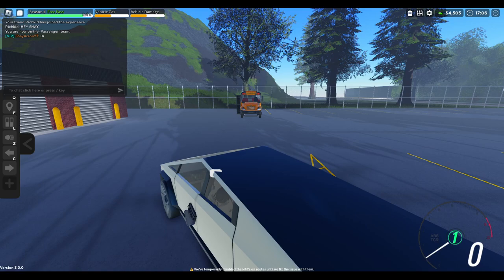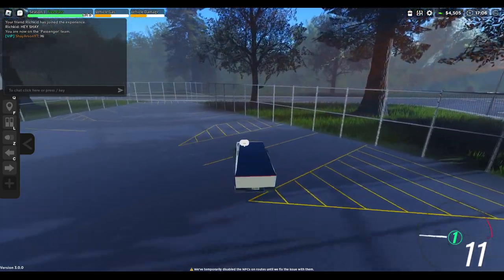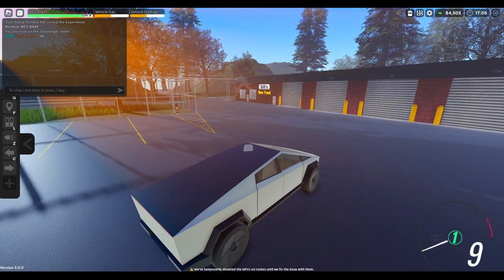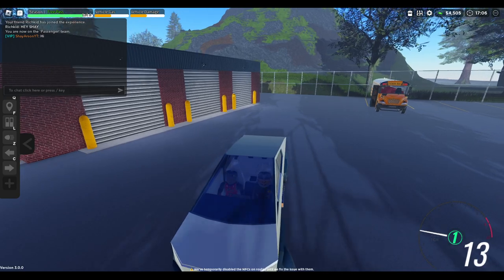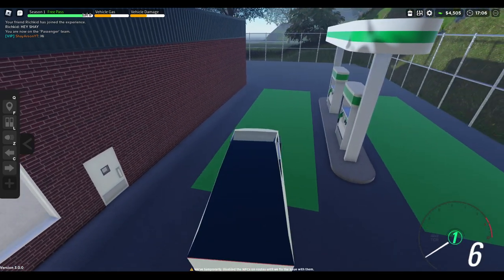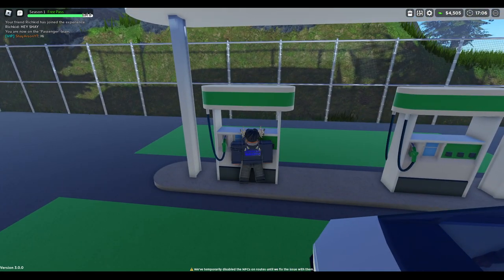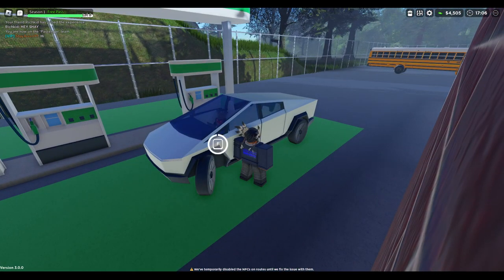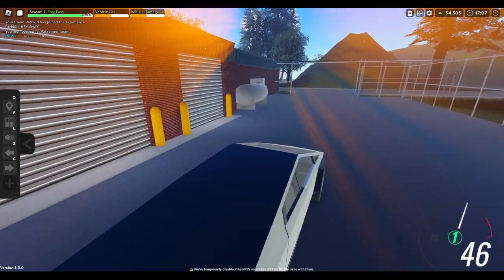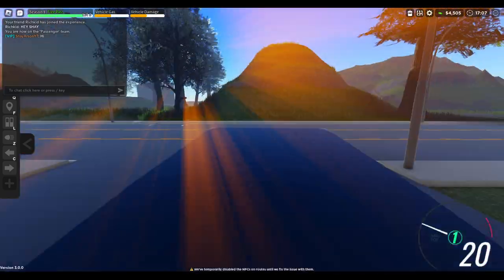As you can see, the vehicle damage and vehicle gas indicators are at the top left. It looks like your damage and stuff saves — I don't know why I'm starting off at half. You can actually fuel your vehicle at the bus lot. I actually don't know how to do this on the passenger team. Let me try going to a gas station. I'm not too sure why there's no sound in this vehicle.